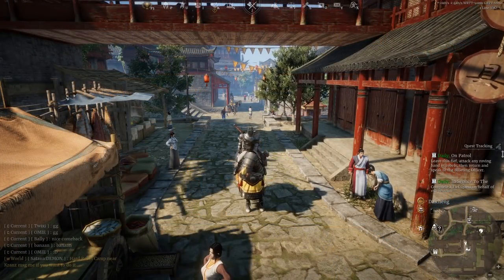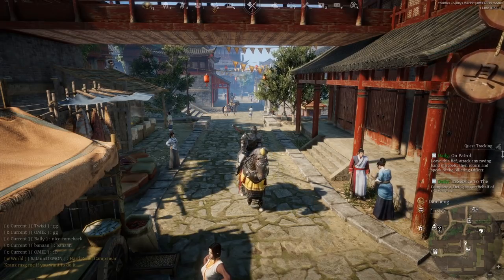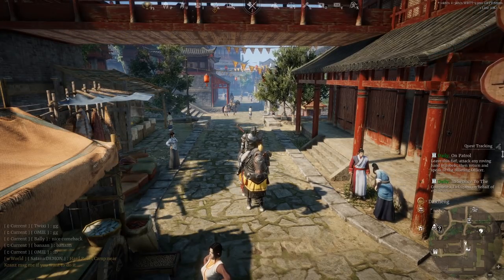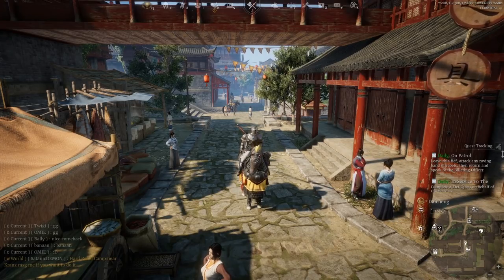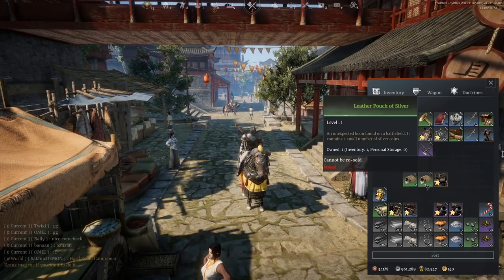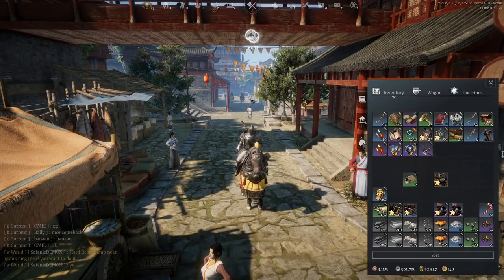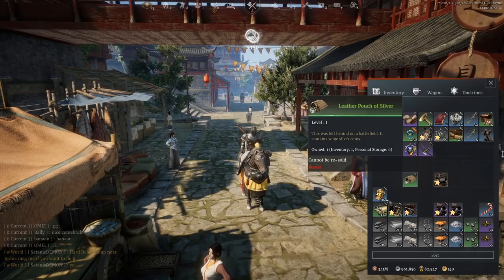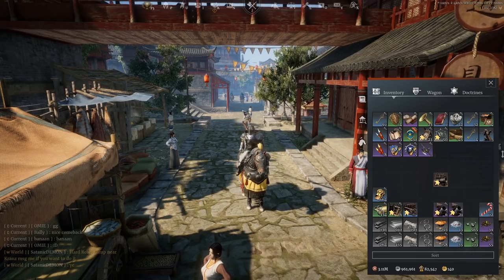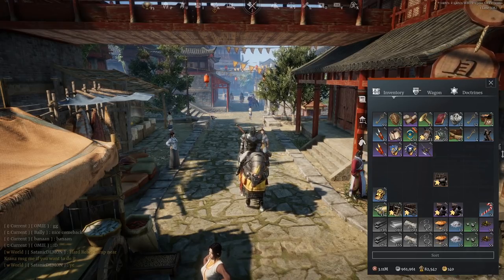The next area is rewards from siege and field battles, and the market. When you participate in siege and field battles — particularly if you win — there is a chance you're going to get some random drops. One of the more common ones are these little leather pouches of silver, just a random drop you often get at the end. You can just open them and you'll get a random amount of silver — 411, 156, 105. Not a great deal, but if you're playing a decent amount it does start to add up. It's free — you're going to get it anyway.